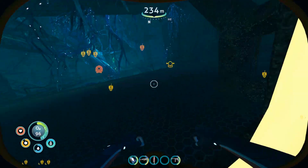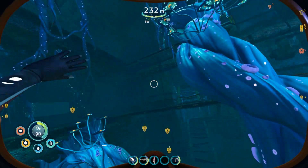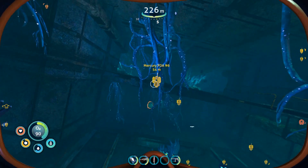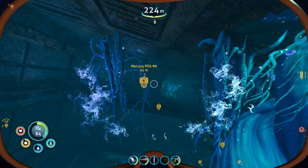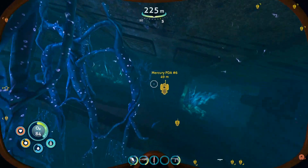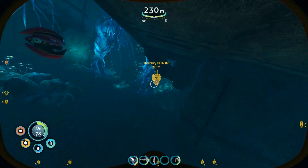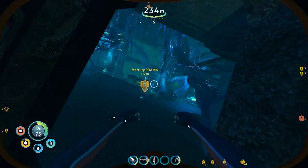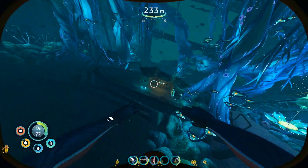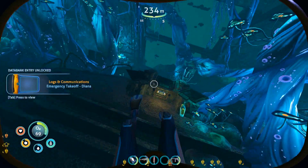Go back out through the door to the center of the room, and this time ascend to the top level. Facing south again, go all the way to the back and through the door into the cockpit. You'll have number six right there by the desk console: Emergency Takeoff by Diana.